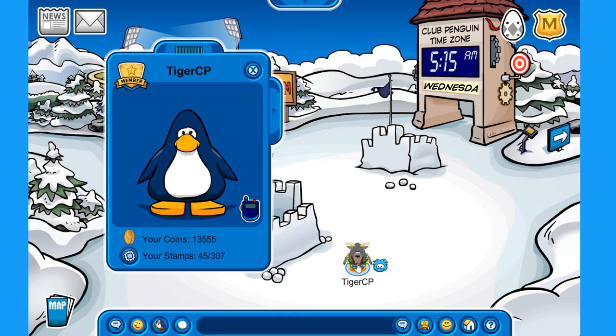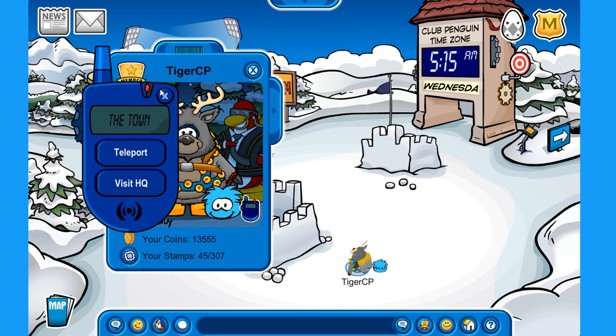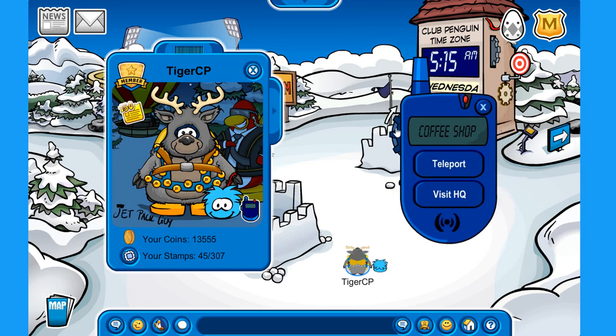To access your spy phone, all you have to do is open your player card, and right over here you can find your new spy phone. From here you can teleport to different rooms around the island. If you click on the little blinking red button, you can find a comb, a wrench, and some scissors.